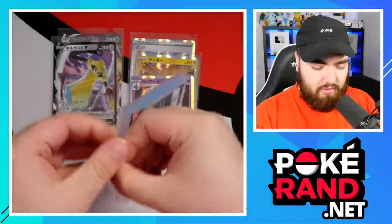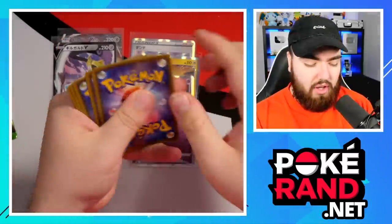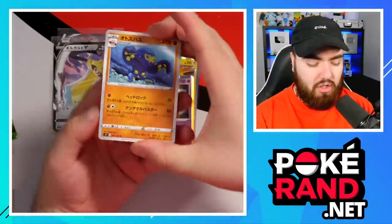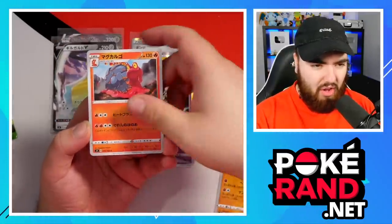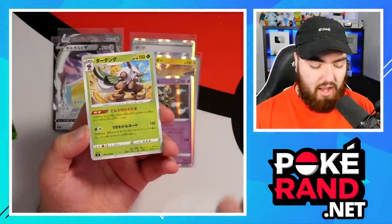I'm going to get a new pack of sleeves out - I ran out already. That's the one thing about Japanese sets, they do burn through a lot of sleeves, but I ain't complaining. Next pack - we've got some Grapploct love. Magcargo, Barraskewda, Chimecho, and a Shiftry. Looking shifty - get it?